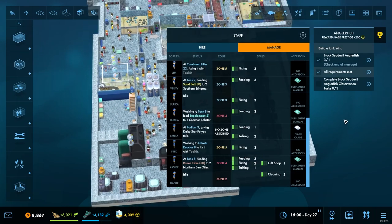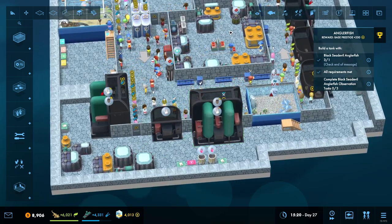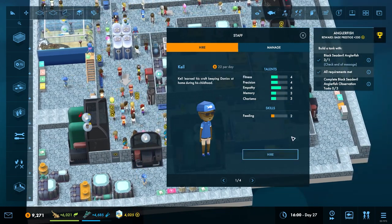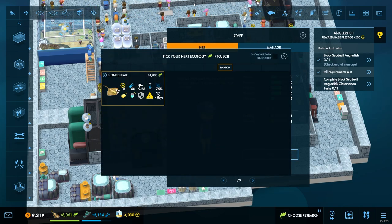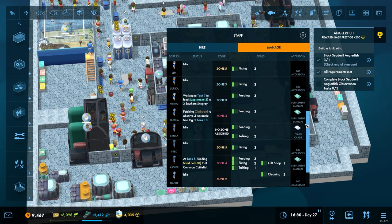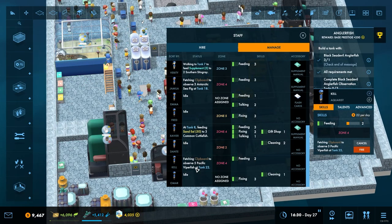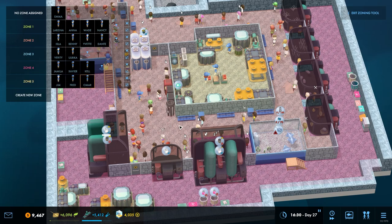In zone five it's all about fixing, so that in theory should be okay. That is in cover — zone five, people doing all the repairing in there. They're also going to start to repair these. I think we need one more person for zone four and five. We've got the blonde skate, and the fixing is covered. New people: Cow, you're good at feeding, you're going to come into zone four. Omar, you're good at fixing, so you're going to be part of zone five — there we go.